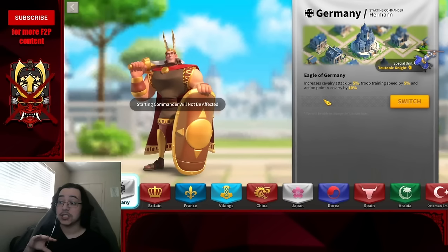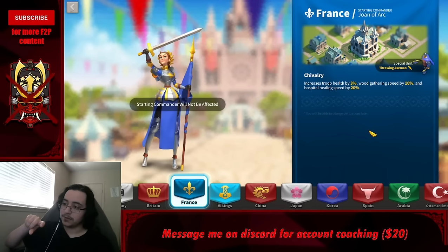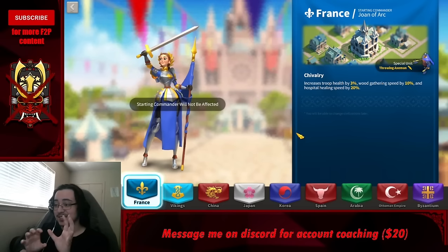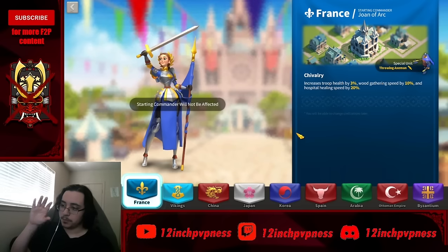If you value action points at around one gem each, that's about 260 extra gems per day — incredibly valuable. Swap to Germany as fast as you can. For transparency: once you hit T5 units, swap from Germany into France, then keep France until VIP 15, at which point Ottoman Empire, Vikings, or France are all fine choices. Short version: pick China, swap to Germany, stay there a good long while.